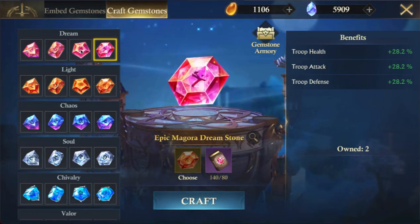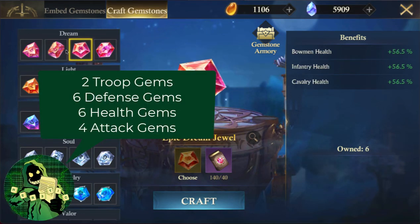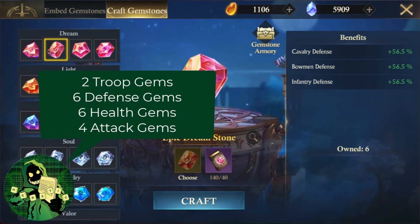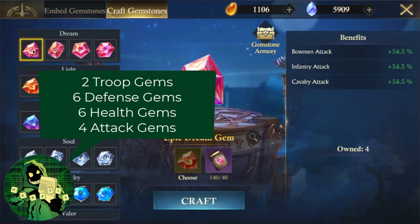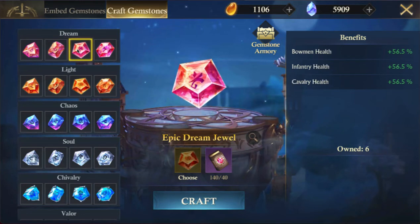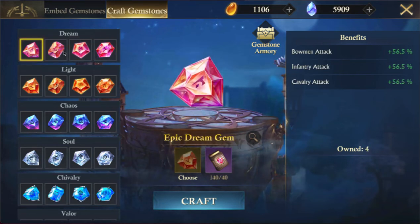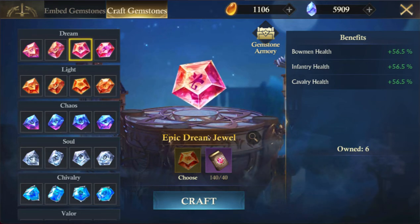Gemstones are divided up into attack, defense, health, and troop stats. You have two troop stat gems, six health gems, six defense gems, and four attack gems. What you'll see is that defense and health have a lot more weight than your troop and attack gems.